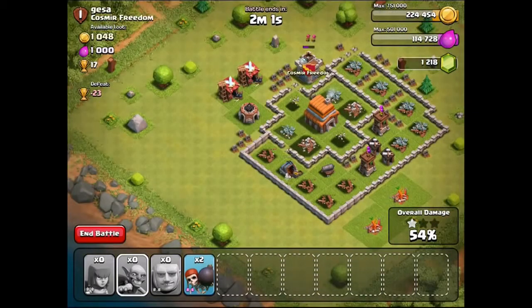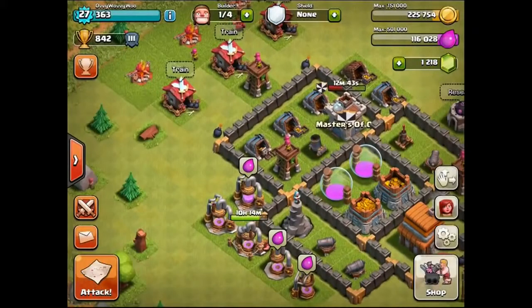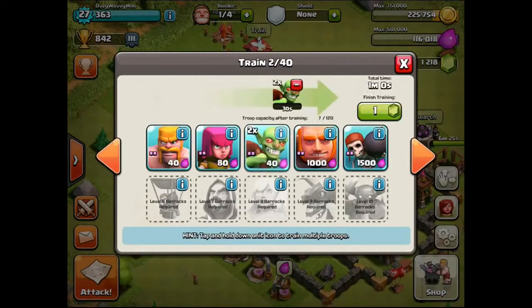That was a pretty successful one for my level. Let's end the battle. We got 54,000 gold and 62,000 elixir — that's pretty nice. We don't still have enough to do all the stuff we want, so I'm going to spawn up all our people again.